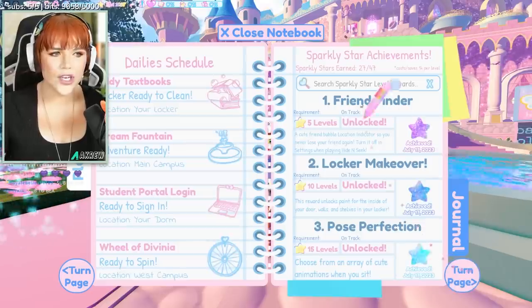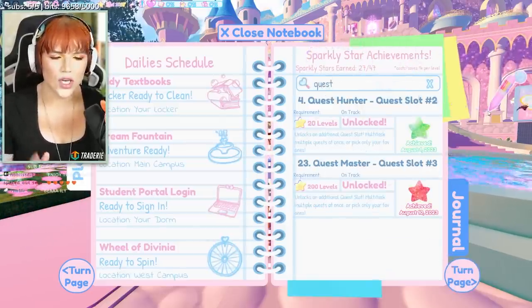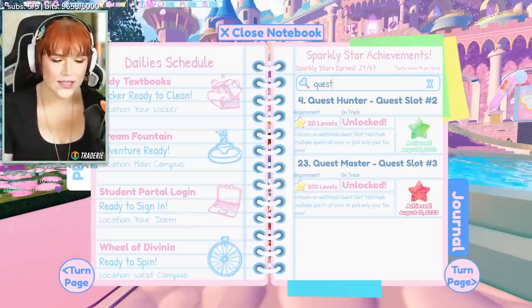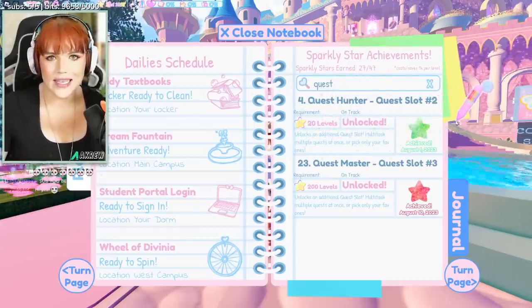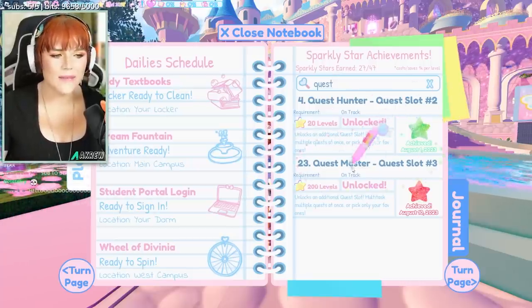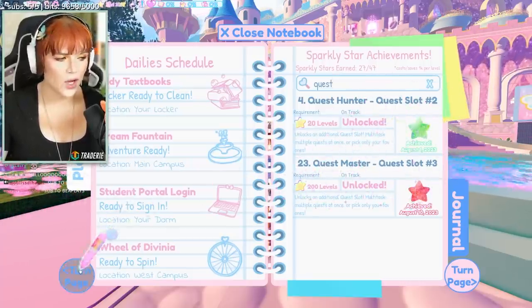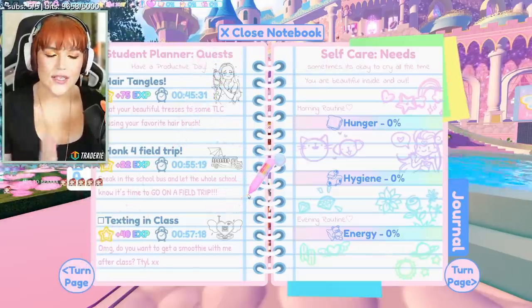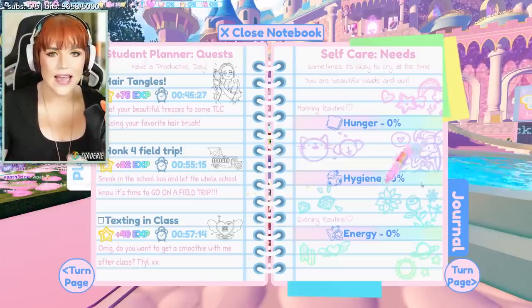To get more quest slots, turn the page and go to your Sparkly Star Achievements and if you type in Quest, you will see Quest Hunter and Quest Master — these are your extra slots. Quest Hunter you can obtain after you level up 20 times in Campus 3, and Quest Master is when you level up 200 times. Once you have unlocked both of these awards, you will have your second and third quest option. Alternatively, you can unlock them by buying them with Diamonds instead if you want to.